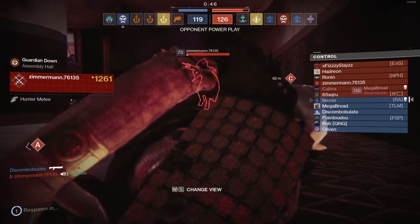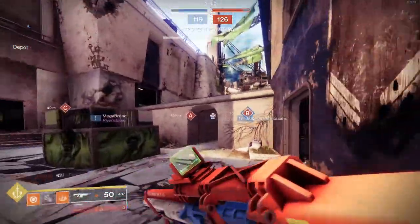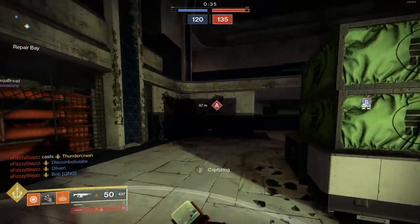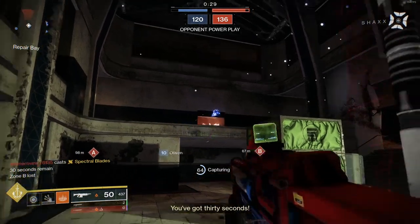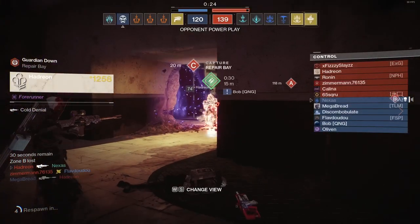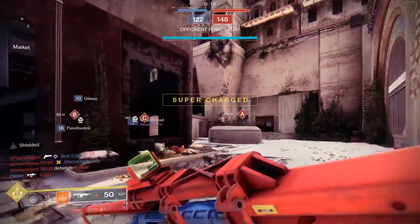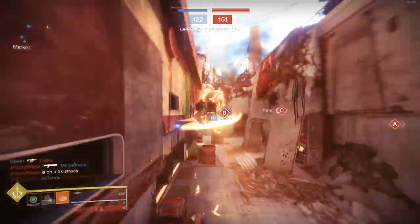PSA: if you are coming up against stasis — like the slowing effects by hunters and stuff — dodging with the Titan Twilight Garrison actually works. You can dodge straight out of that crap. You just say 'nope, I'm not dealing with this nonsense' and just dodge. It's honestly such a good perk. As soon as you get frozen, just jump and dodge — go top-tree Solar Warlock. It's such a blessing in disguise.